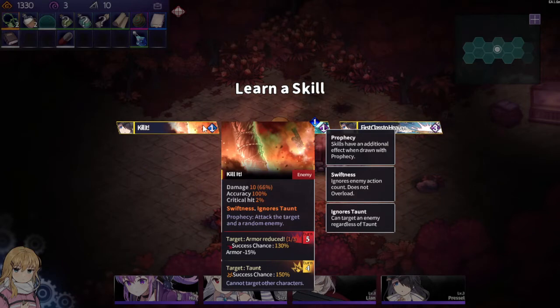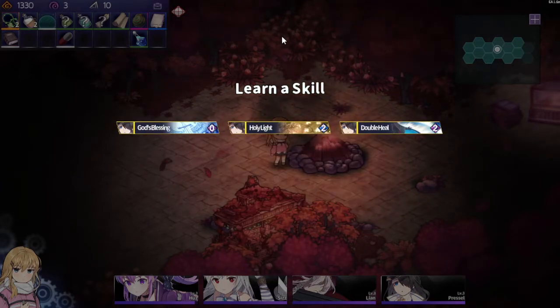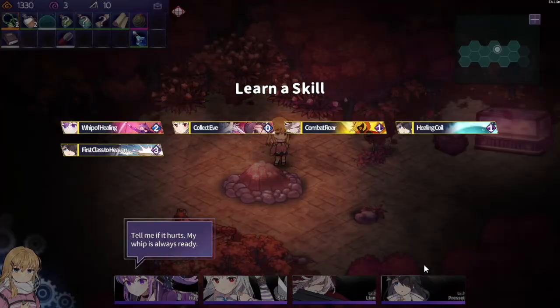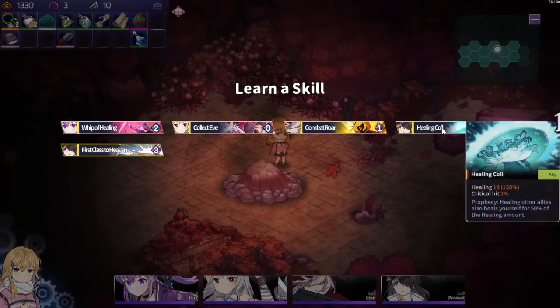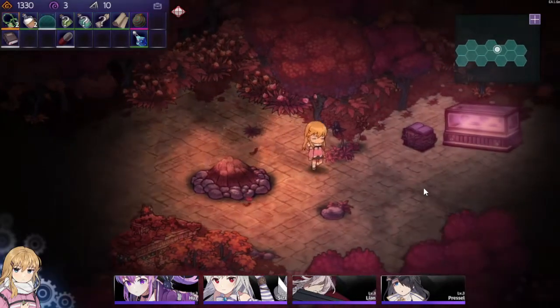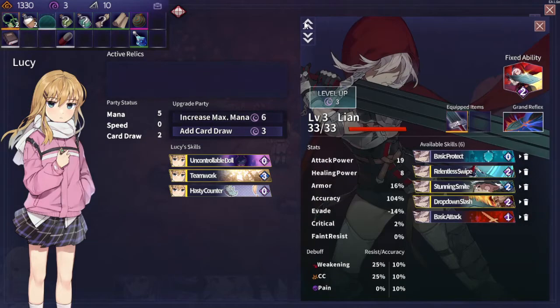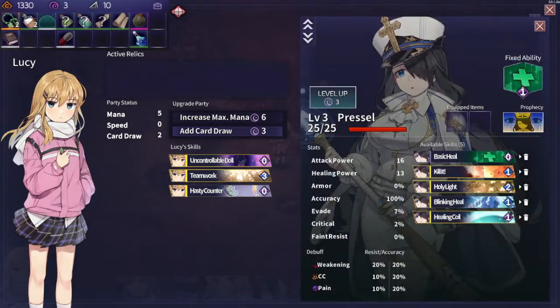Kill It will be great with Crack, so we take Kill It. Then we take Holy Light, because that's really good. Blinking Heal — also very good. Skill book onto you — get Healing Coil. Insane. And now we have a Pressel! Holy Light is good enough to actually be a big skill even if it costs three, but then we need six mana to actually use it well.